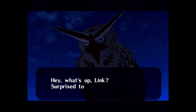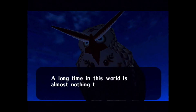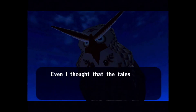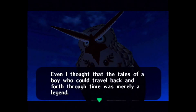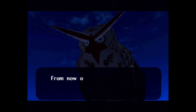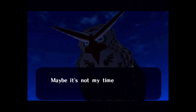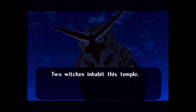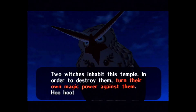Mr. Owl appears. 'Hey, what's up Link? Surprised to see me? A long time in this world is almost nothing to you, is it? How mysterious. Even I thought the tales of the boy who could travel back and forth through time was merely a legend. Link, you have fully matured as an adult. But now, the future of all the people in Hyrule is on your shoulders. Maybe it's not my time anymore. Here's my last advice: two witches inhabit this temple. In order to destroy them, turn their own power against them.'